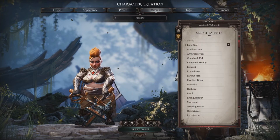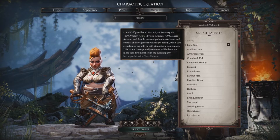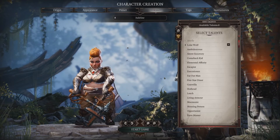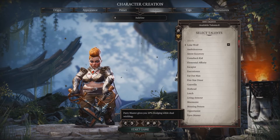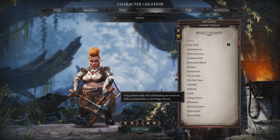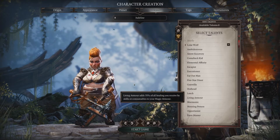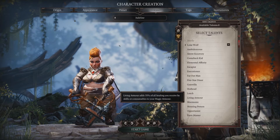Moving on to talents. You want to pick up Lone Wolf as your first talent when you start off the game, and as your second talent you want to pick up Pirate Master for the 10% extra dodge. After Pirate Master, I recommend getting Living Armor, because at that point you probably have gotten some points into Necromancy or some sort of Lifesteal.